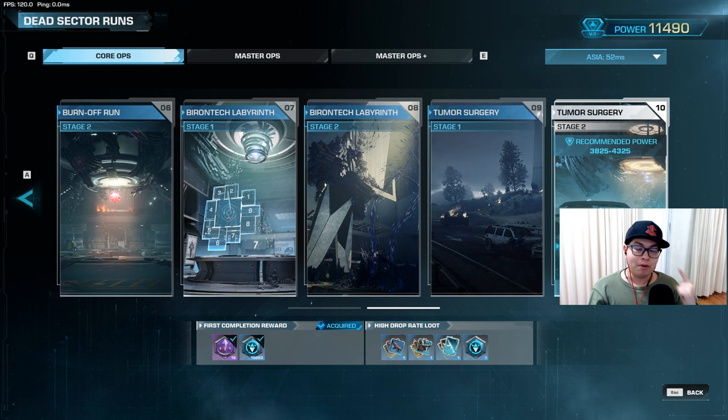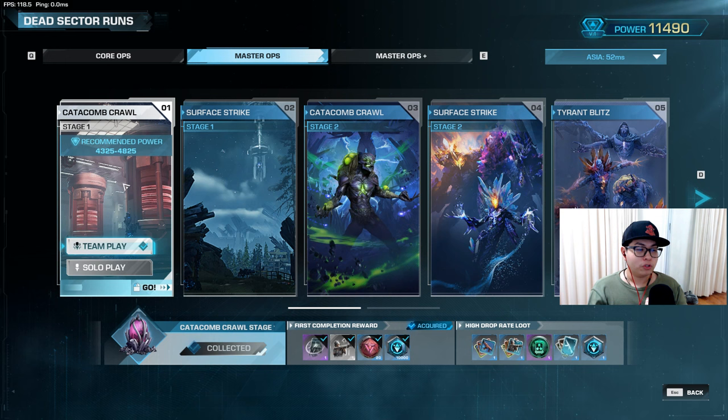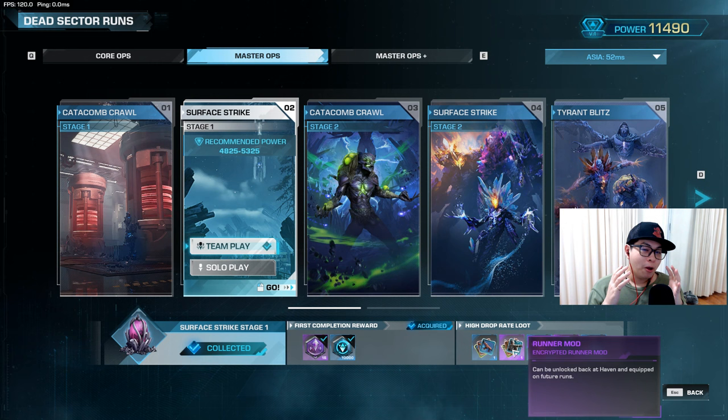Once you finish Core Ops, make sure you are a minimum of 4,000 power before progressing on — I cannot stress this enough. If you go into the next area without at least 4,000 power, you're going to have a bad time. Starting in Master Ops, it's not just the surge you have to worry about — you also have to start worrying about timers. The first Master Op, Catacomb Crawl, doesn't have a big timer issue, but once you start on Surface Strike that becomes an issue. Surface Strike is also when you first start encountering purple mods.